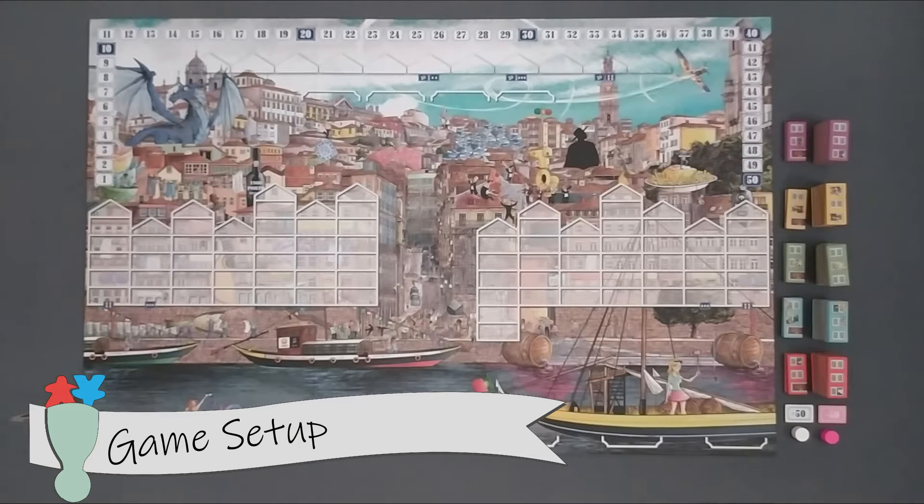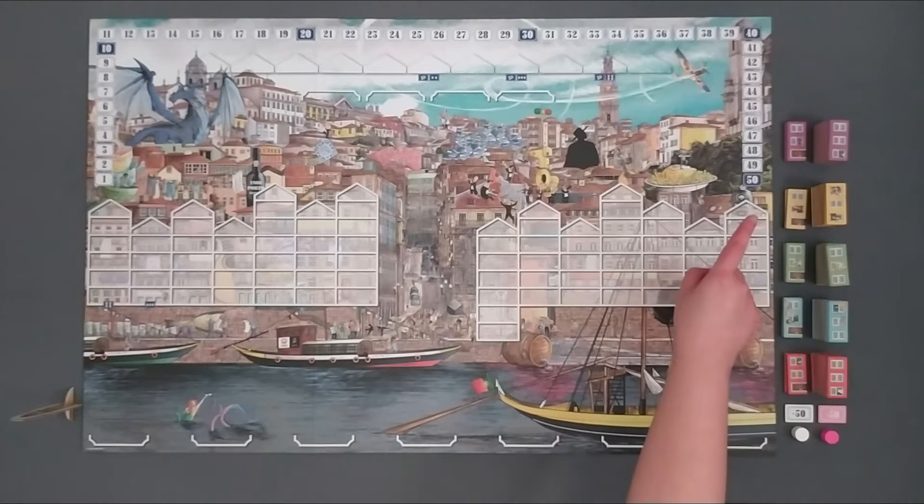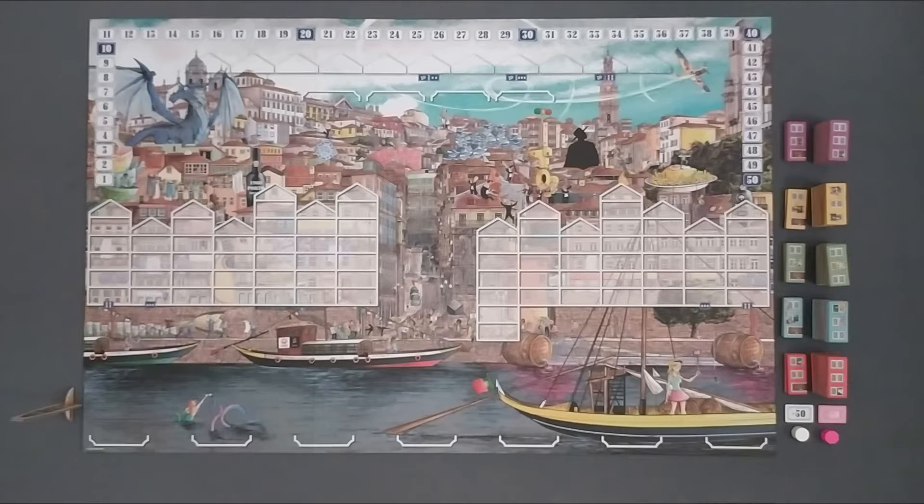We will show you how to set up the game, including what is different depending on the player count. First, the game board is placed within all players' reach and the floor tiles are sorted by color and placed in piles next to the board. Regular floors are separated from the ground floors, which can be identified with the illustration of a door.